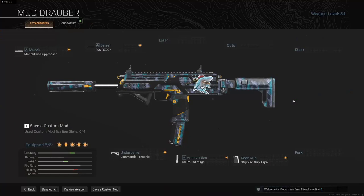So this is my MP7 build — it has almost near max range with great stability and good mobility. I use this with EOD, Ghost, and Amped perks with an RPG as a secondary.